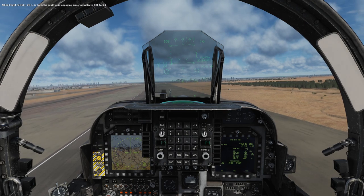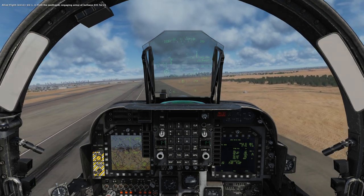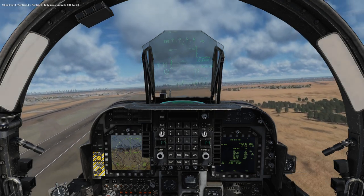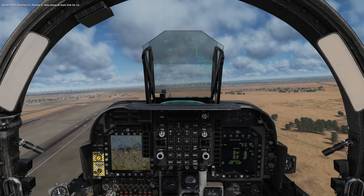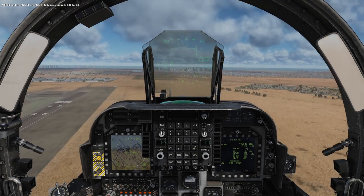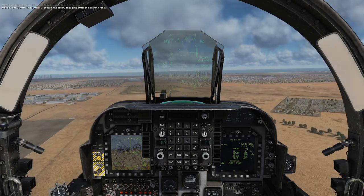Let's try and get it to 300 knots and then see how soon I can bring it to a low semi-hover. Not a full hover — I don't want to use up the water, the H2O, too quickly. That's what sort of controls the roll when you're hovering. Okay, so that's 300.